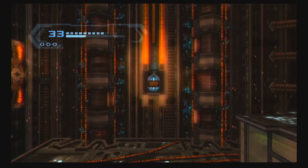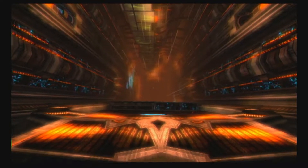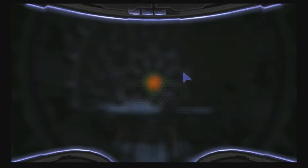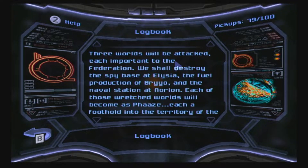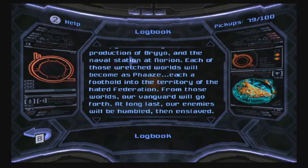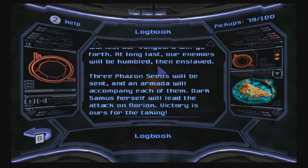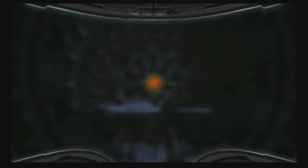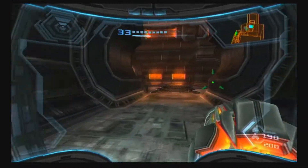I kind of wish the mining facility was a bit longer — it's a really cool area but it's over so fast because you have so many upgrades at this point. Here's a piece of space pirate lore called 'Vanguard': the time has come, our leader commands we go to war. Three worlds will be attacked — the spy base at Aether, the fuel gel production of Bryyo, and the naval station at Norion. Each will become a foothold into federation territory. Three phazon seeds will be sent, and Dark Samus herself will lead the attack on Norion.